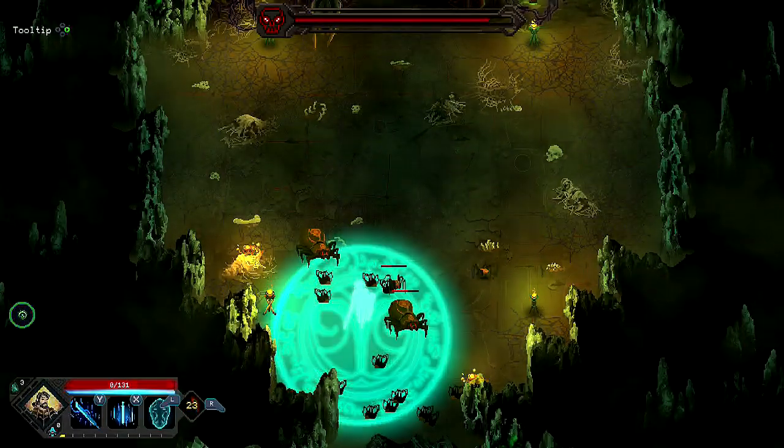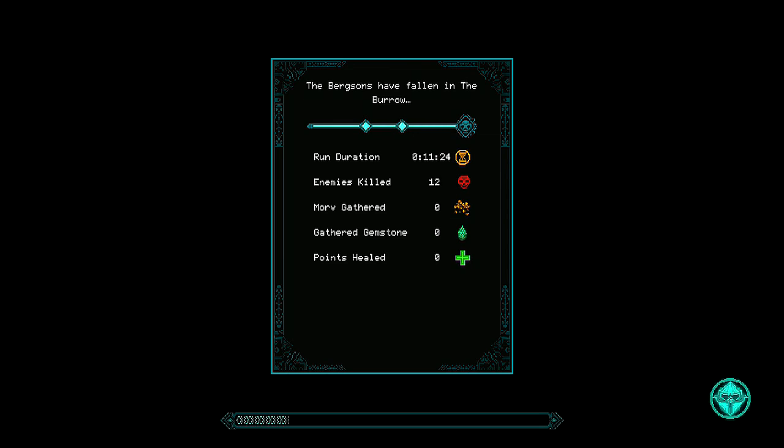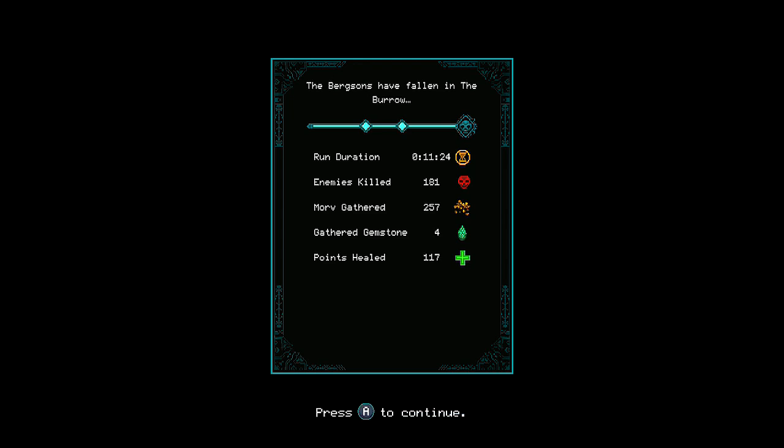I'm going to end up dead, but at least I tried my best. The Berksons have fallen in the burrow, which means we lasted 111 minutes, killed 133 enemies, gathered a lot of Mora, gathered some gemstones, and healed up. It's going to take a while before I'm actually strong enough to tackle this — but that's what makes this game really so different. You challenge it.